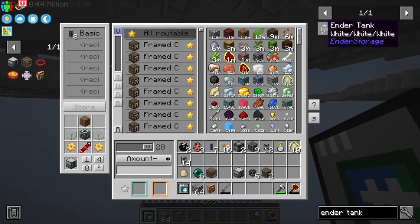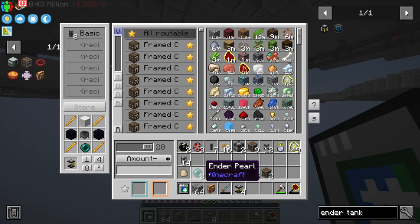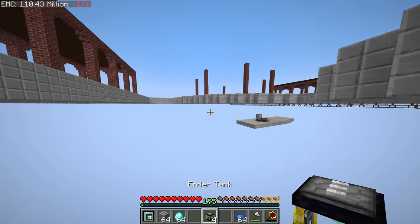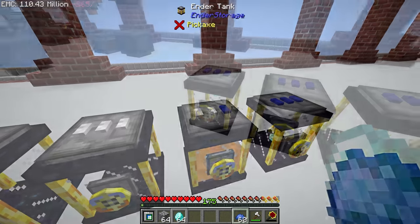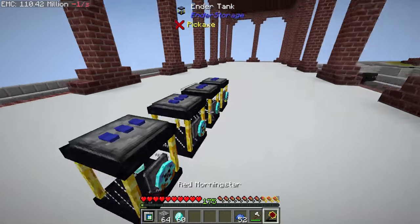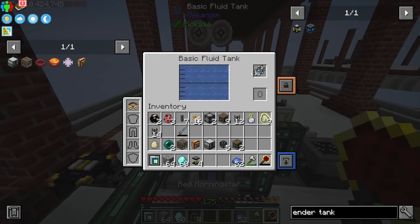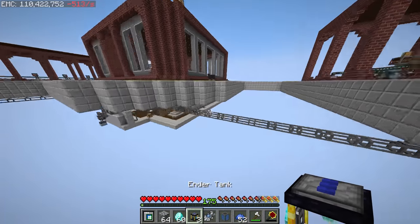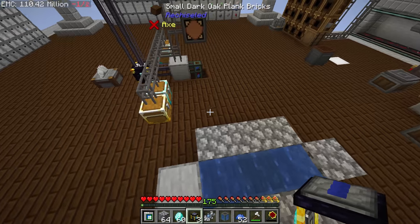Let's set up the ender tank water network. We craft a few cauldrons and a couple of ender tanks, get some blue dye and diamonds, then place down all four ender tanks and set them all to the blue-blue-blue frequency. We lock every single one of them, then pick them all up. We'll put one over here — taking the evertide amulet out first just in case — and place the ender tank down.